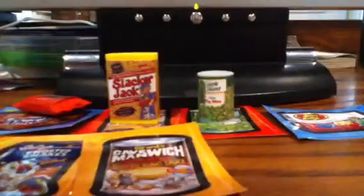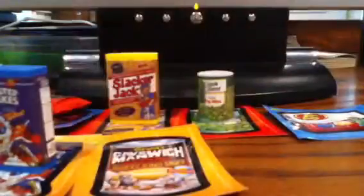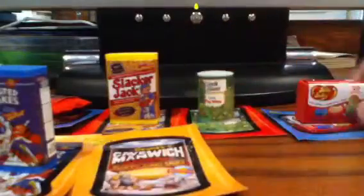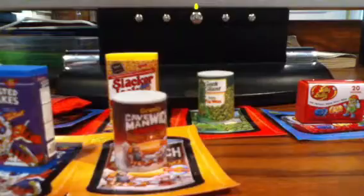I have Jelly Bully — I already have that. Frosted Snakes. And Caveman Witch — I already have all 3 of those, but there we go. Here's Frosted Snakes, Jelly Bully, and finally Caveman Witch. And of course we'll do the checklist.